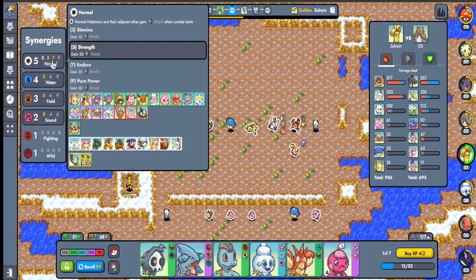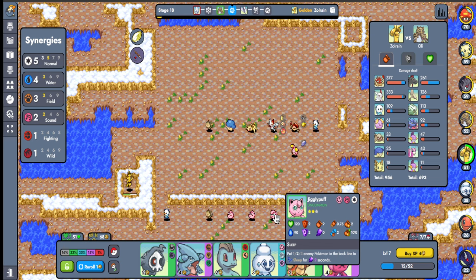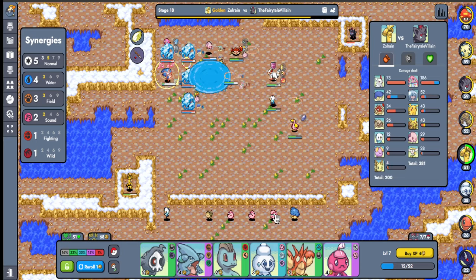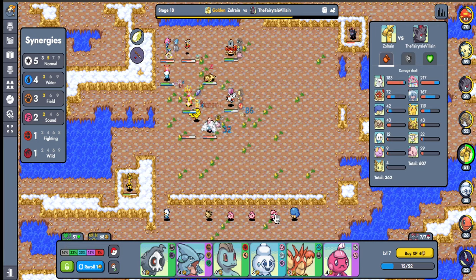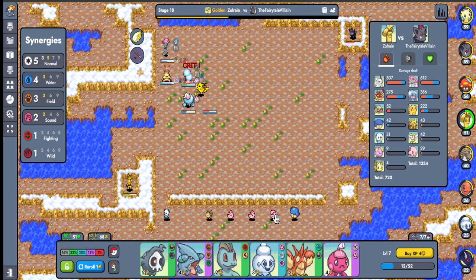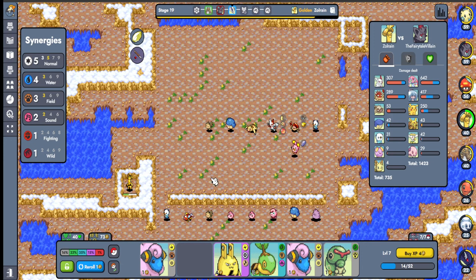What else do we want here? Whismur would have been great if we actually got a stronger one. Jigglypuff is good here honestly — Jigglypuff is better than Whirlpool in this situation. Then I'll get more normal types in, more field in — I'll get to keep field and sound at the same time. Kingler is actually putting in work! Well, never mind — I thought he was going. And I think I missed a Ditto. It's okay, it's a new patch.